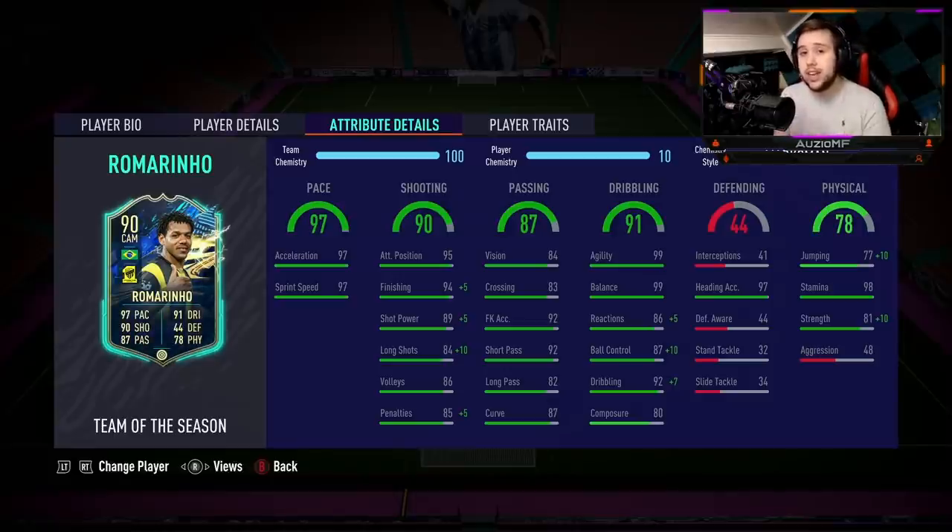Passing ability: you saw the passes he was doing — keep in mind there was no upgrade to the long passing and you saw how perfect it actually was. So for passing I'm going to give him an 8.8 to 8.9 out of 10. Dribbling ability: I must admit I barely noticed any composure coming into play. I thought in certain occasions while getting pressured he was going to panic and take a bad touch, but he simply was not doing it, which was really surprising. For the dribbling I'm going to give this card a 9.4 out of 10 — he 100% deserves it. If this guy had 5-star skill moves, the amount of things you could do with him would have been absolutely ridiculous, but 4-star skill moves is not bad at all.